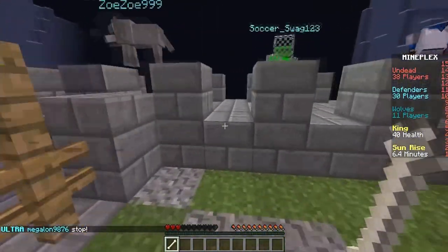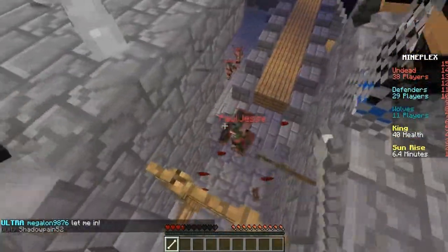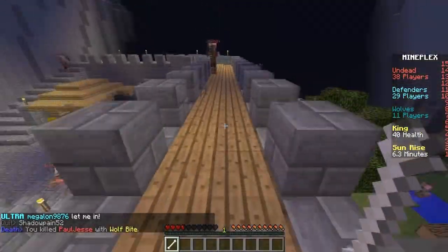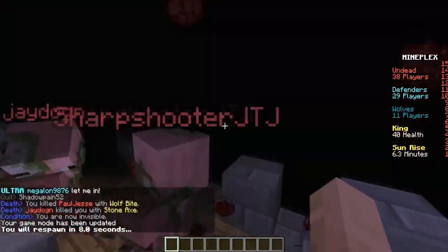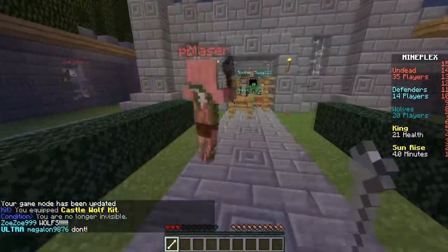The undead, having access to weapons, could also get TNT to block the path into the king's castle. They could hit the king like normal, but the king had so much health that in order for the undead to win, they would have to overwhelm the defenders and swarm the castle. The wolves are like a weaker version of the player — they can do more damage, but they also have no armour.